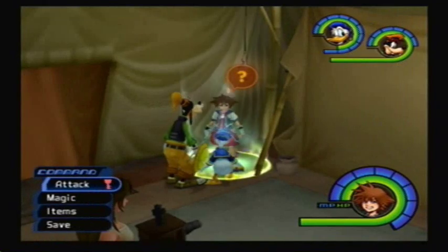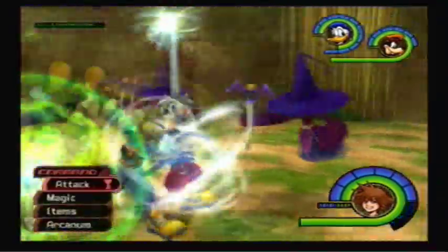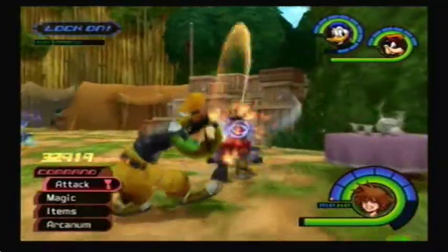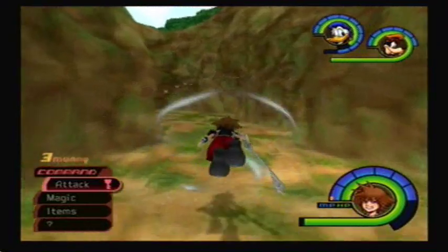Power Shards can be found in Deep Jungle. Exit the tent and kill the monster that is the bane of my existence — Power Wilds, the little monkeys that spawn in Deep Jungle. They are so annoying, just because they think they're so cool sliding around and everything. But they drop Power Shards at a pretty decent rate, so it's all good.